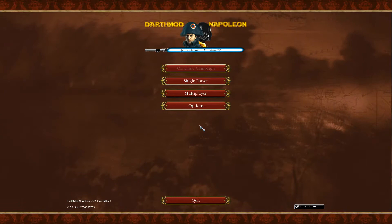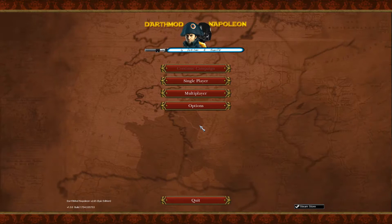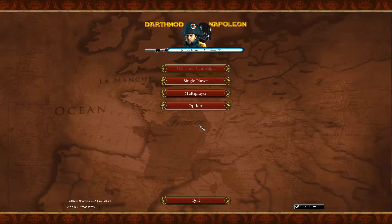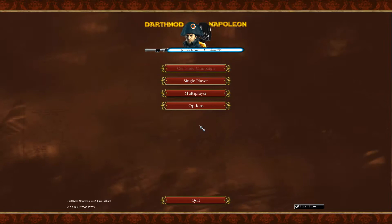I'm going to start with the three main mods I've actually installed. First of all is Darth Mod Napoleon, as you can probably see at the splash screen there, by Darth Vader and Hustler Total War. For people who don't know what Darth Mod is — it changes units, adds units, and there are several unit packs you can install on top of Darth Mod, and they're actually included in this version — this is the Epic Edition.